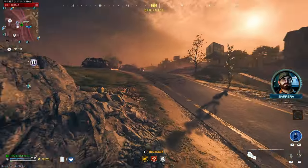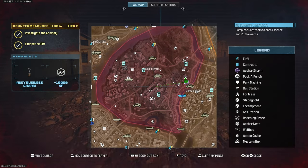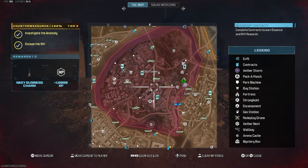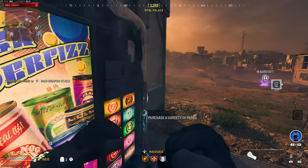We do have the Wonder Fizz right there, so I'm going to perk up. Then we'll just wait for another bounty contract to show up. If we don't get one, I'll just do the Raid Weapon Stash.